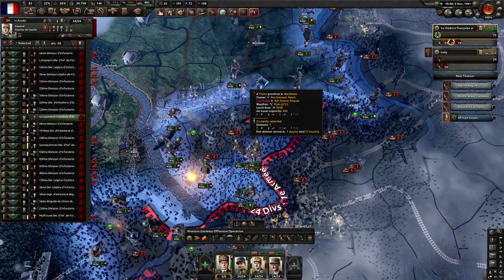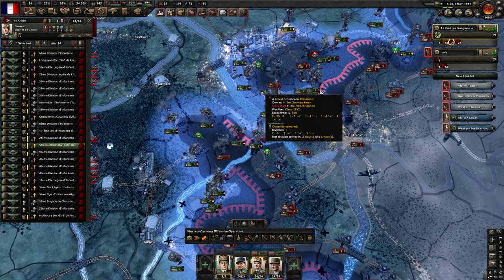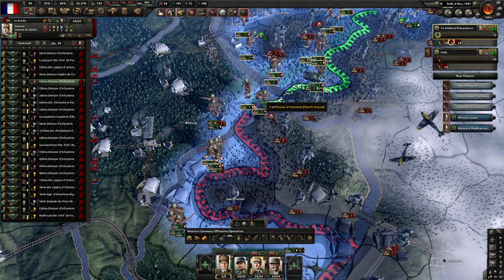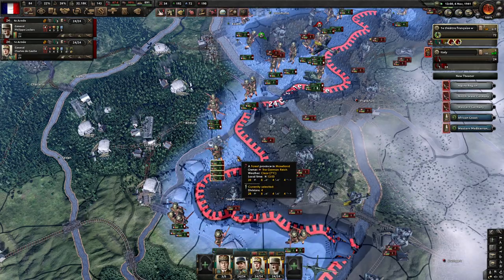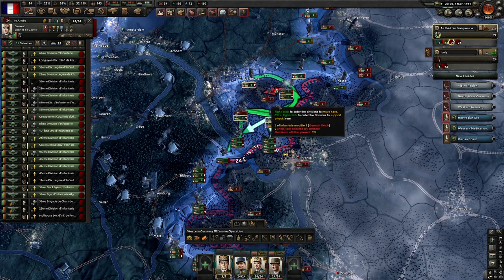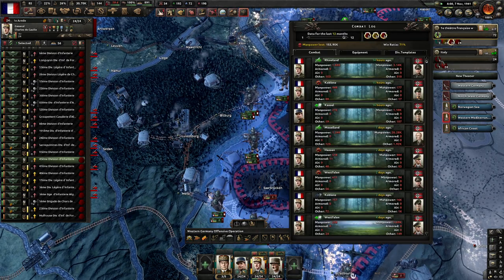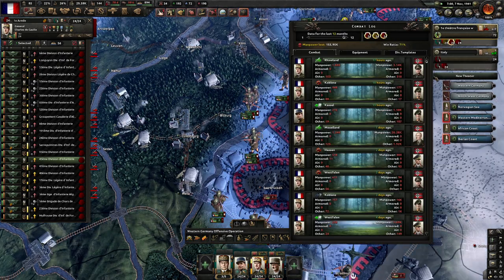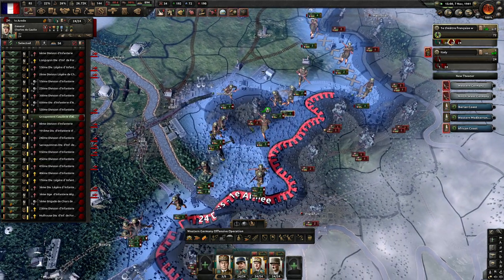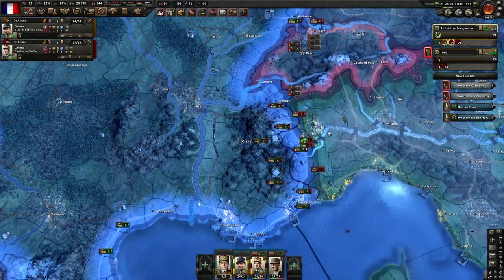We'll still get a victory here. They were able to reconnect this pocket, however we still got 20,000 of them, so whatever. We got another division destroyed there — so this is nice for us, and this is a lot more comfortable to defend. We've got 24 divisions, we sorted out that issue there.